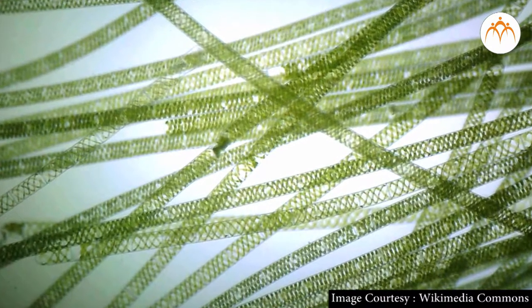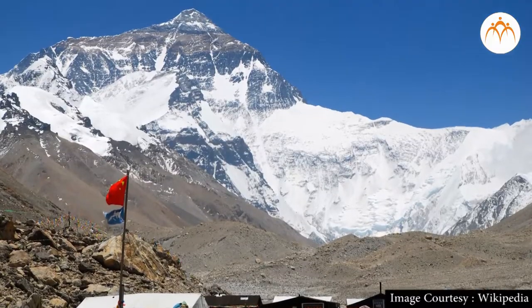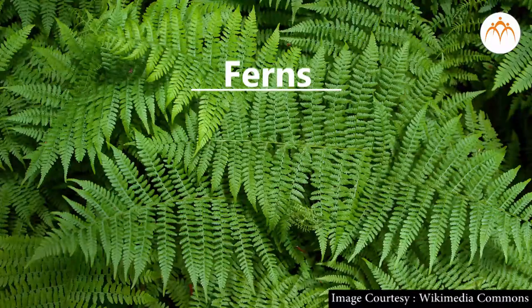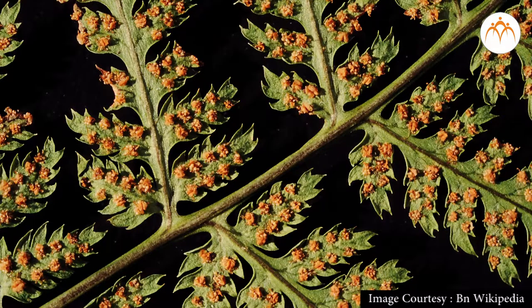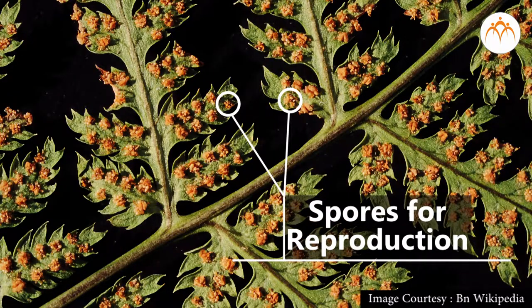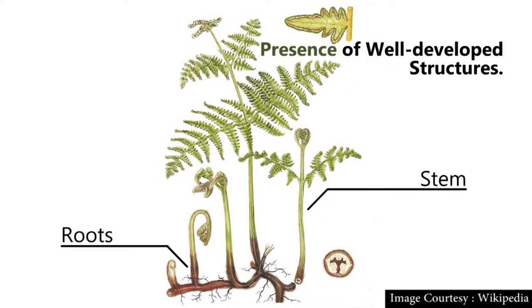Have you been on treks in the Himalayas, or have you walked in forests in regions where we have a lot of rainfall? I am sure you must have seen these plants on the roadsides. Have you observed brown-coloured spots on the underside of the leaves? These are the spores which help them produce new plants. Also notice that the ferns have well-developed roots, stem and leaves.